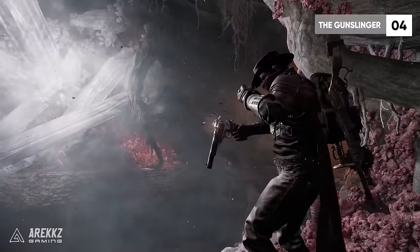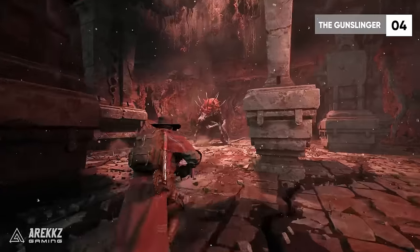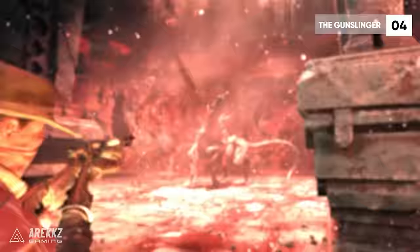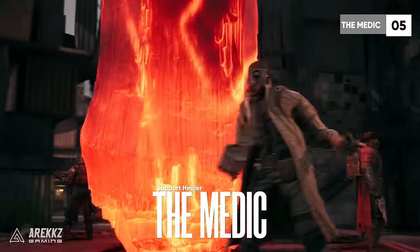Looking at the perks and skills, you can see the Gunslinger is the class to go for if you want to focus purely on damage dealing. Next up is the more cultured and responsible choice for teammates — the Medic.